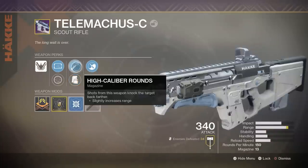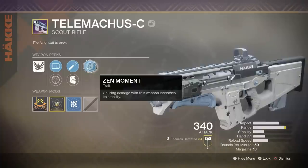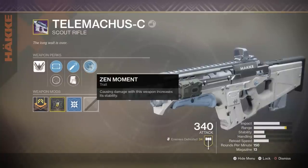We're going with High Caliber Rounds. The final trait perk is Send It, which causes damage from this weapon to increase stability. We're definitely going to need that because the stability is pretty poor, so Send It is definitely something good to have.